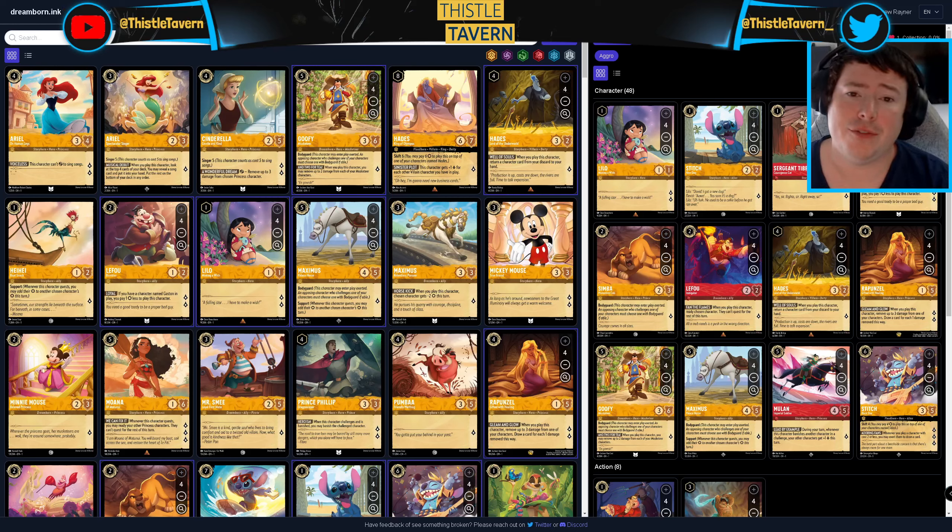Hello, I'm Andrew Rayner for Thistle Tavern and we're back with some more Disney Lorcana Pixelborn gameplay. Today we're going to be playing some Amber Ruby aggro. The idea with this deck is just to be playing protect the Lilo essentially, playing out Lilo using Simba and LeFou to make sure we can get more value out of Lilo if our opponent plays something else on curve to interact with Lilo.